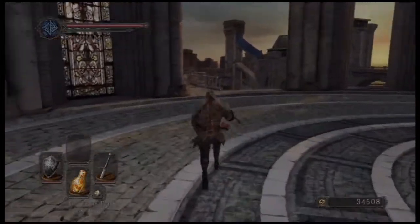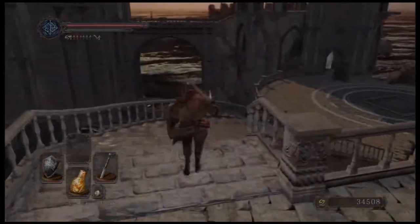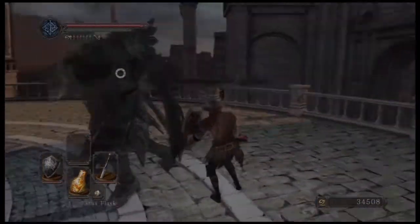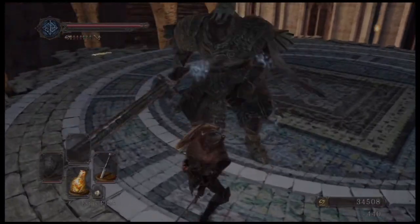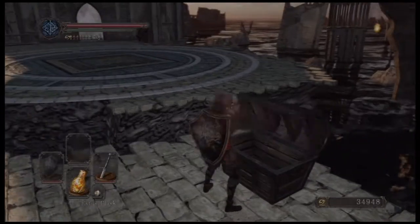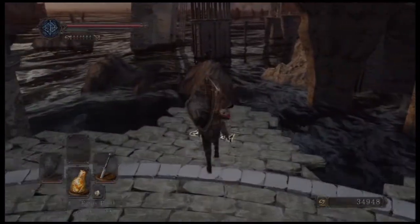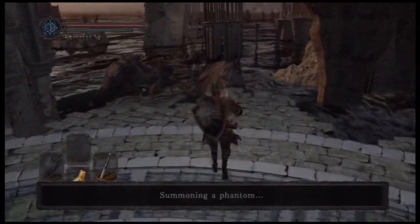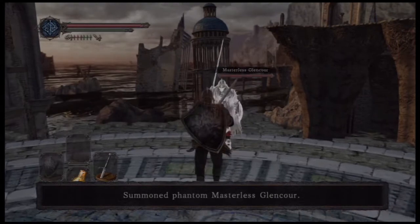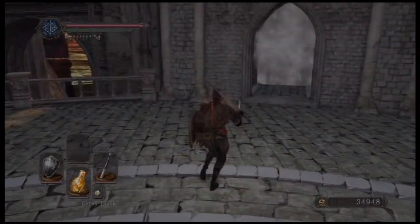Back to Heide's Tower of Flame and over to this side now. Got one more knight here. Grab this item first — you can run across this little ledge bridge. Green Blossom. There is also a summon sign here — you can summon Masterless Glencour and bring him all the way back to Dragon Slayer, but I recommend you clear the area before you summon him or else he'll get pulled by the enemies.